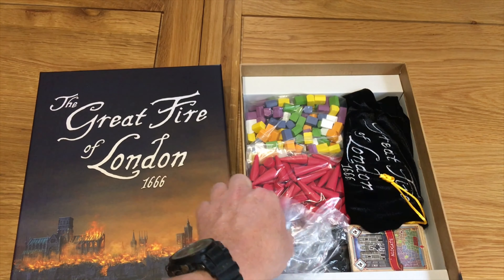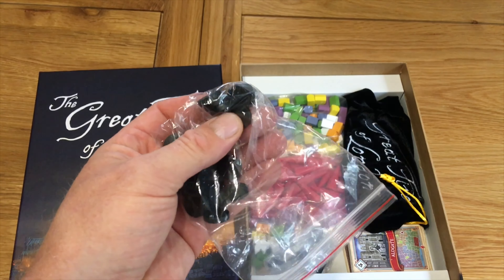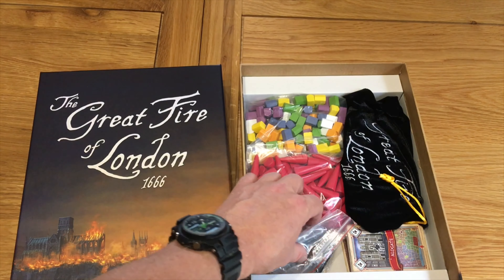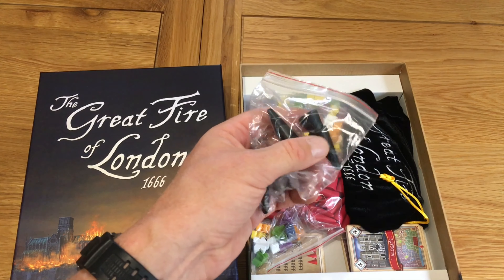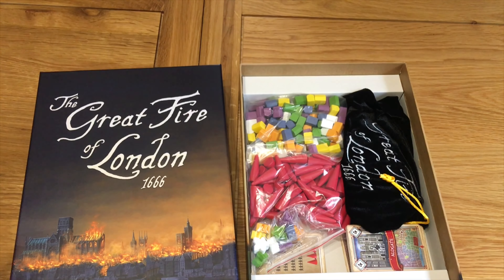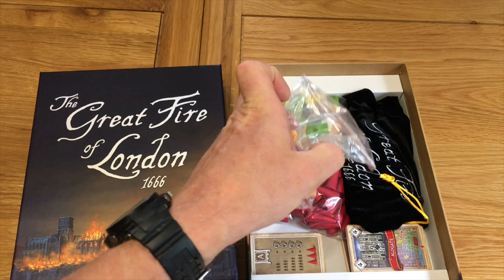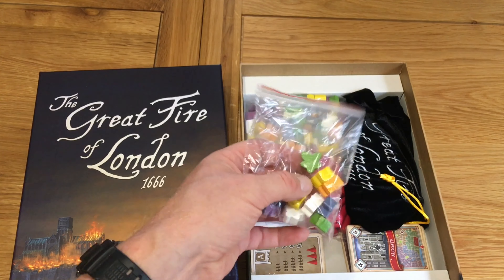Now for the components. First bag out: we have some wooden markers for placing gunpowder stickers on. Nice sealed ziplock bag. Then the trained band cones — these are plastic and represent your trained bands of firefighters attempting to contain the fire. Players can manipulate, control, and move them around the board. There are also wooden meeples for each of the players, which move around the board, give instructions, take control, contain fires, and put out fires.